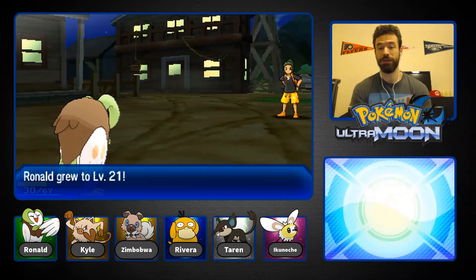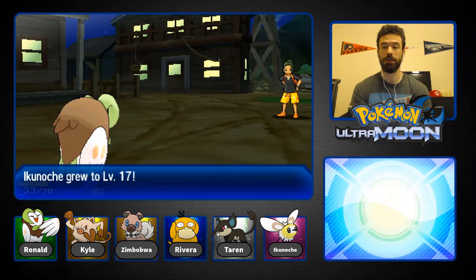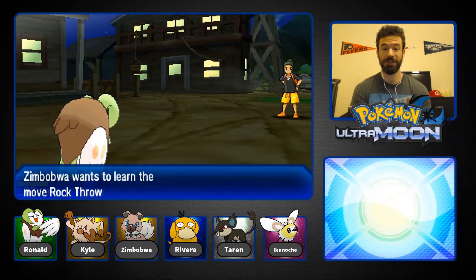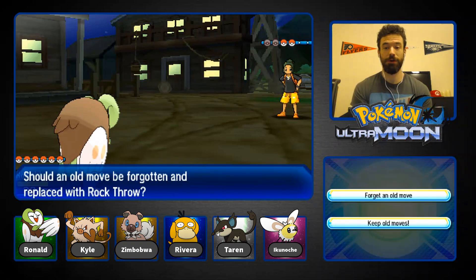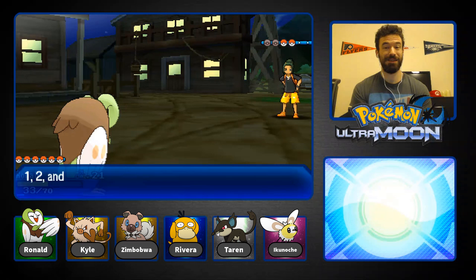We got his starter and Pikachu out of the way. We still have to deal with Noibat and I don't know what his other Pokemon is. Ikonotcha grew to level 17, Riolu grew to level 18, Zimbabwe grew to level 15 and is trying to learn Rock Throw — thank goodness. We can probably get rid of Sand Attack since I don't see myself ever using that move.